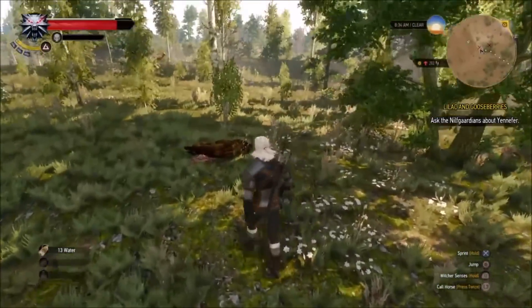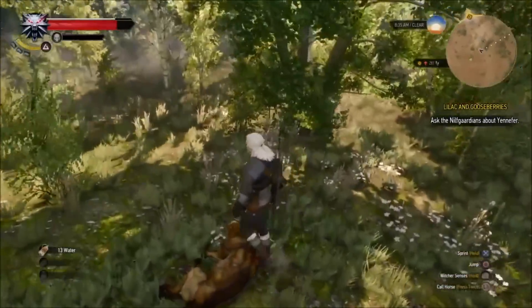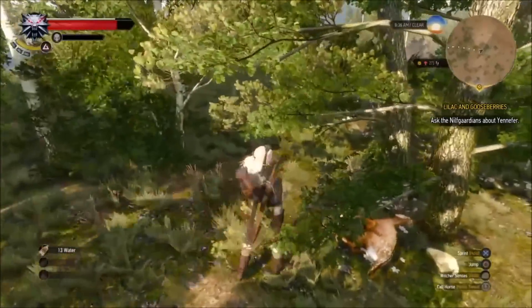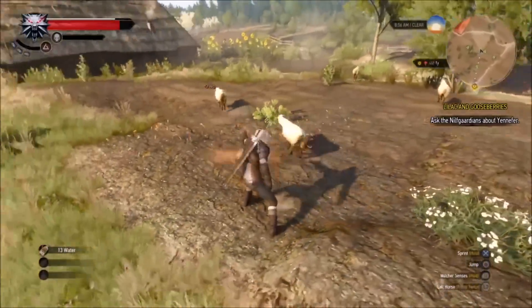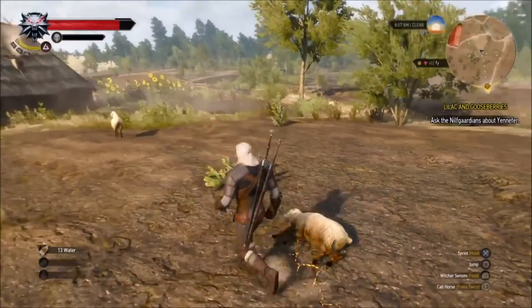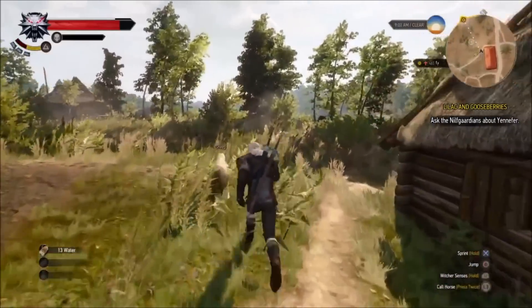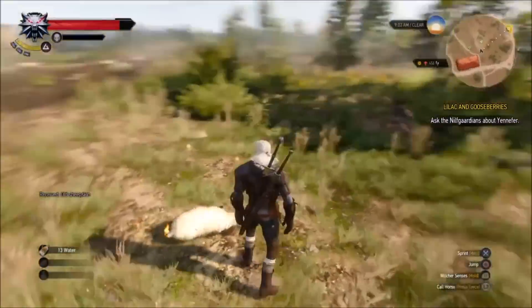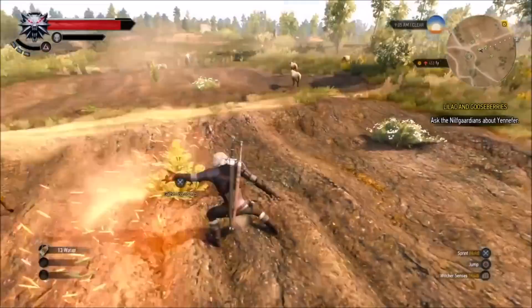If you want to grind out some pelts and different hides and then sell them or craft with them, running around using the Igni sign is really great — especially with deer and sheep. If you can herd them into corners, I've had occasions where I've gotten five or six at once. It's hard to do but definitely easier than running around with your sword.